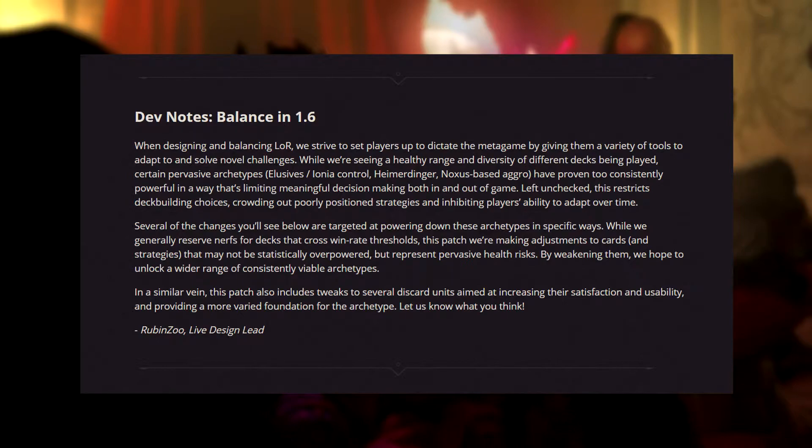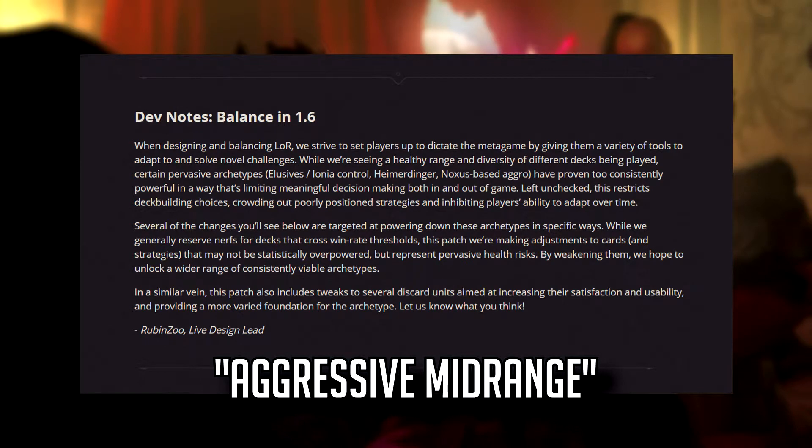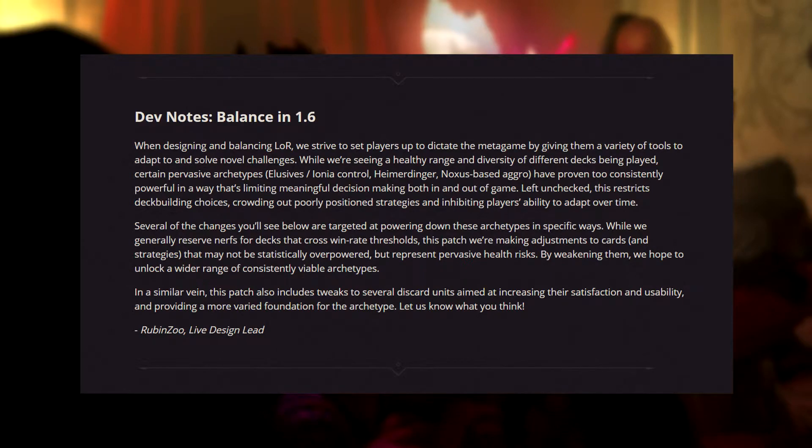In my opinion, this is the most polarizing meta we've had. Traditional midrange strategies were completely pushed out, and yet we haven't had a true aggro deck either. Instead, Noxus, Harrowing, and Scouts, despite being the fastest decks recently, fall under a category I'd call aggressive midrange. Which also explains why Karma Ezreal has been doing well — a deck notoriously weak to aggro on Ranked Ladder. So basically you either play aggressive midrange or Control, with no place for decks in between.